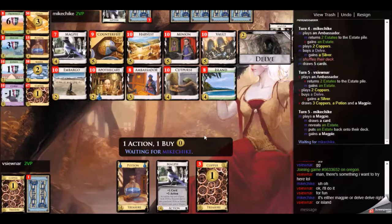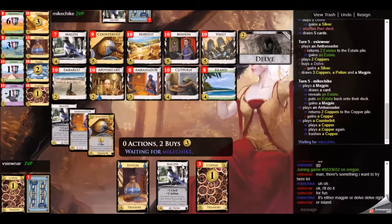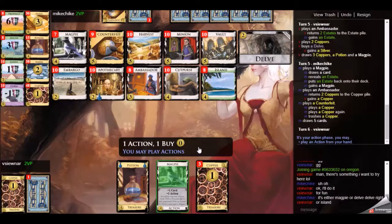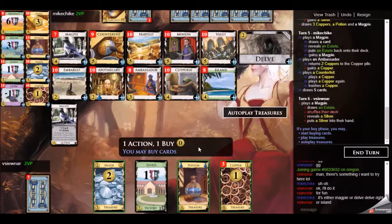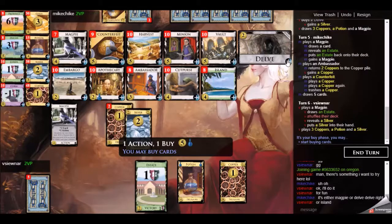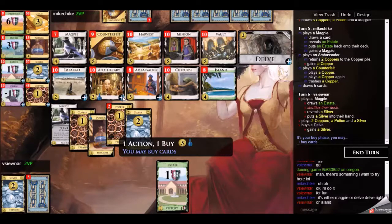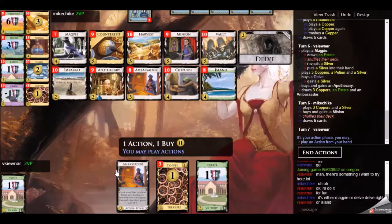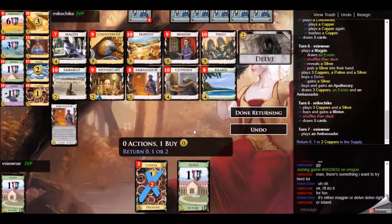My plan with the Magpie was to hopefully have it proliferate — meaning I would gain more Magpies on the reveals. But I didn't gain so many Magpies early on in the game. In fact, it draws me into some treasure, which is all well and good. This is Delve and Apothecary for me quite easily. I could have been a counterfeiter at this point, but I wanted an Apothecary and I didn't have one by that point in the game. My opponent starts in on the Minions here.